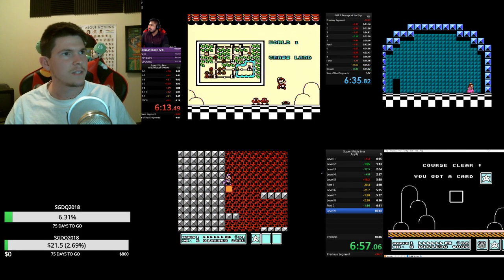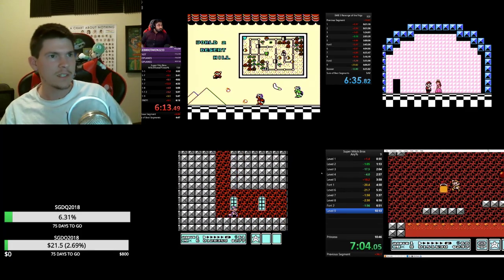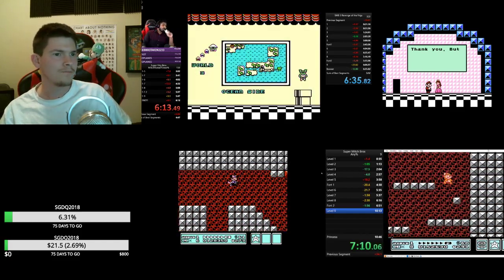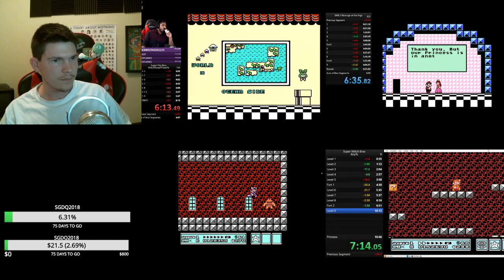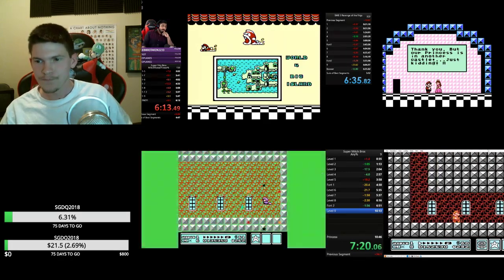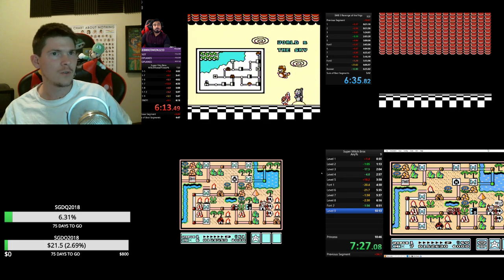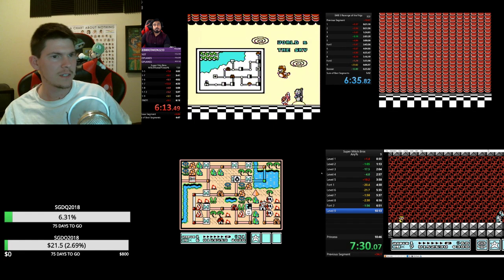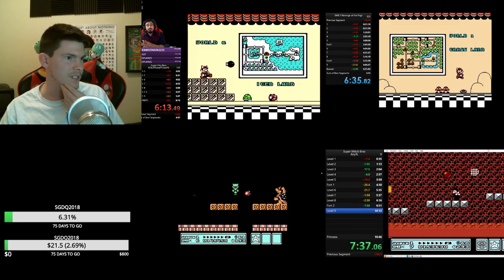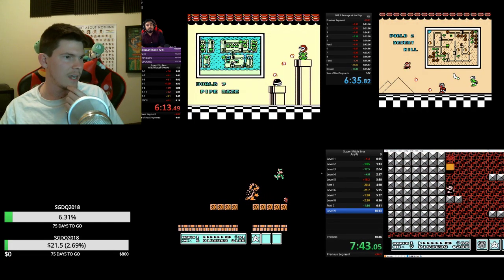Coming in second place we've got Bear. Bear now has first, first, second — so he's going to come in with an average of about 1.3, giving him the overall win. Very very close races between him and Bach. Phoenix is going to definitely fall behind a bit after falling into the lava. If Gimli can win here with his raccoon suit, we will be seeing him get his third place finish.